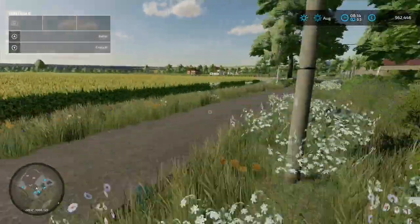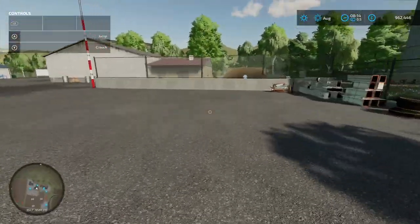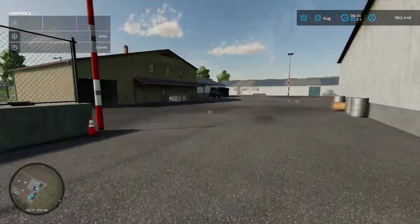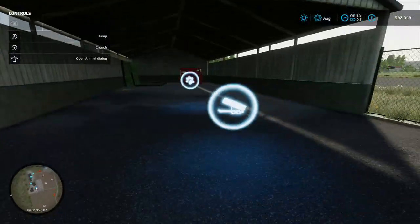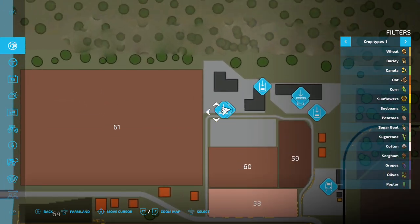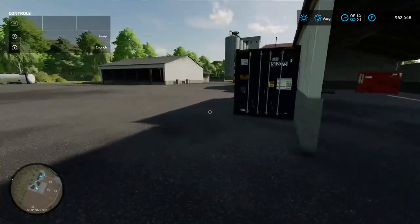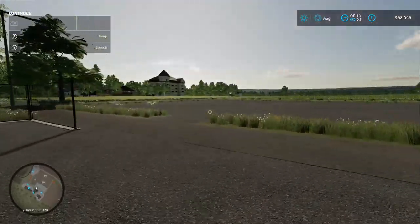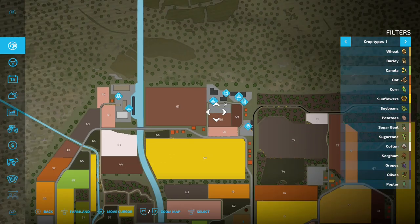Turning into the next complex, there's a buy point for manure - useful if you haven't got cows or pigs running. Coming around to the last bit in this area, there's a sell point and the animal dealer. There's the animal dealer sell point at the front, and the dealer itself, with a shed on the site. There's a nice big open placeable area you can buy and put production chains on.